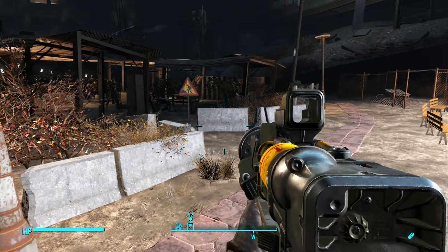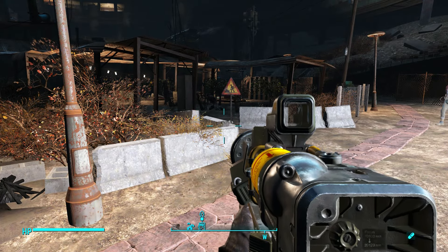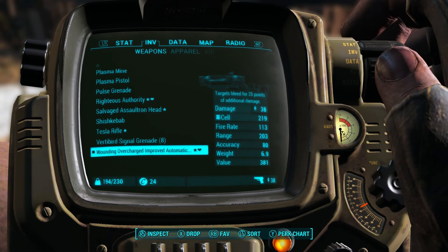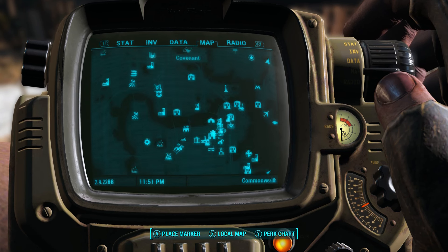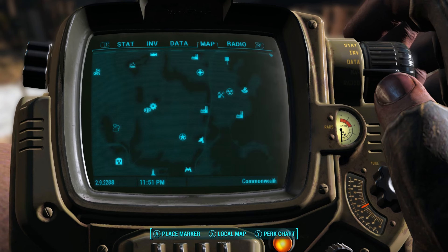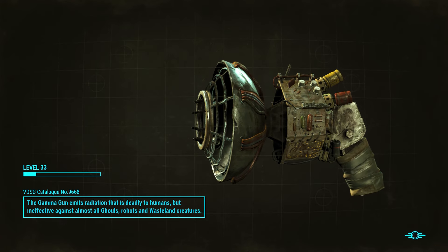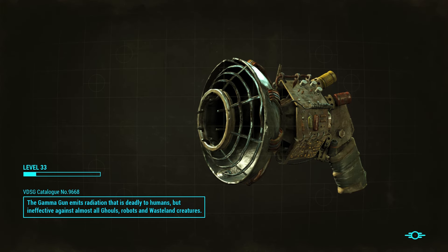I already took the liberty of doing some of the starting off stuff — I listened to the radio signal and talked to Ellie already — so we're actually ready to go ahead and embark. It has been so long since I've played this game. We can just go straight to this location right here, the Nakano Residence. I already took care of all the starting off stuff, so hopefully we go straight off to Far Harbor from there.